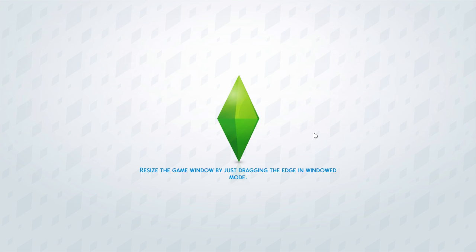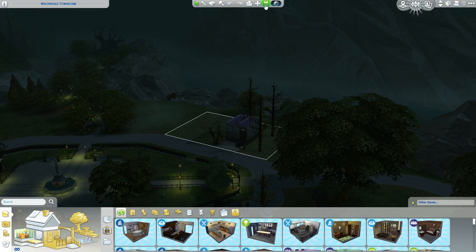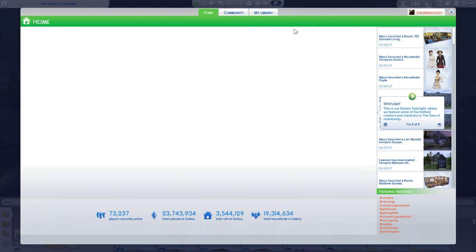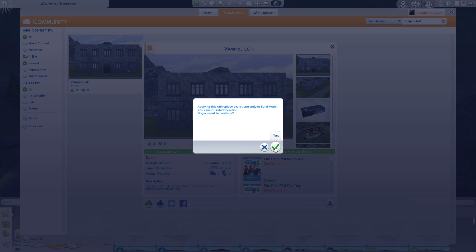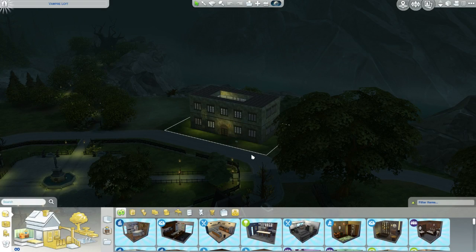I'm gonna bulldoze this lot because I just built another one that's much better. I'm gonna finish building that really quick, then create some vampires, move them in, and probably cheat so I can use all the powers. I think I saved it in the gallery, so if you guys want to download this lot you can - it's called Vampire Loft. Yes, here it is - pretty dope, right? Definitely want it furnished.